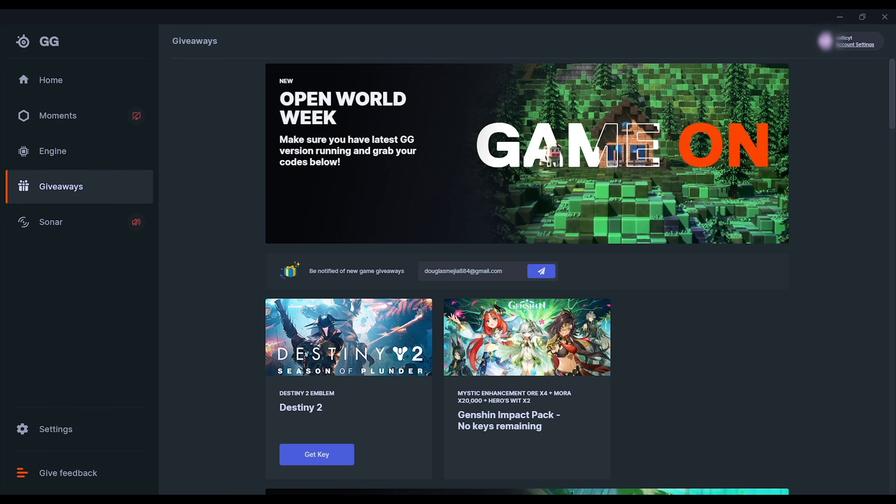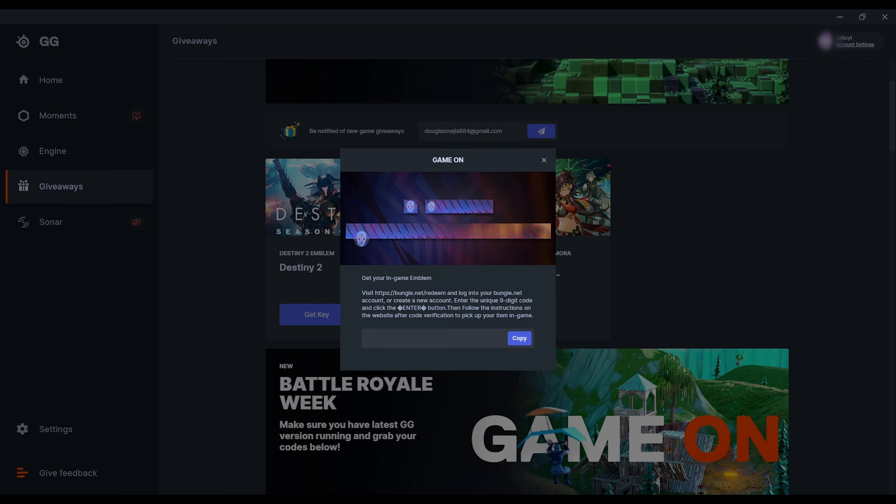Once you're done downloading, open it up and sign in with the account you made. From the home screen, go to Giveaways, get the key for Destiny 2 for the emblem, then copy that and open up Bungie.net/redeem.